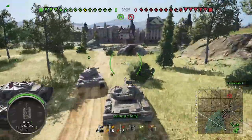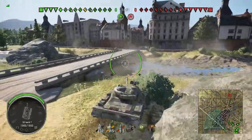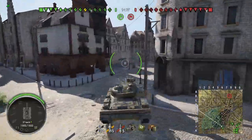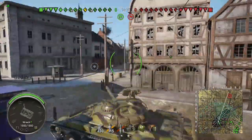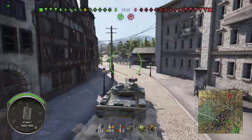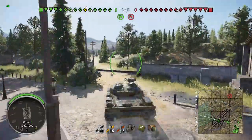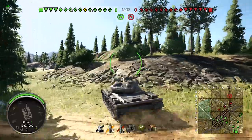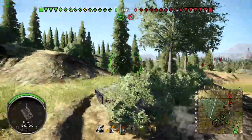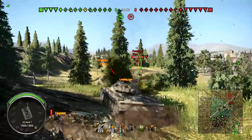Ardennes is one of my least favorite maps, mostly because the zero line gets camped so hard on both sides. Nonetheless, it's not like I can take it out of rotation. So I like to play the one through four line, and I also like to help the city if I can. It just doesn't feel like we have a lot of people in the city, so I push all the way out to the four line.